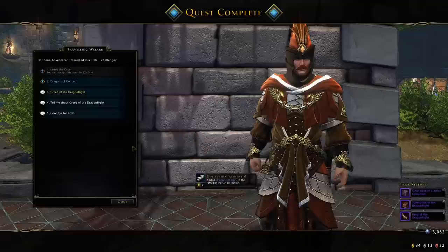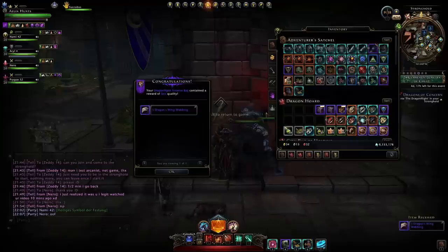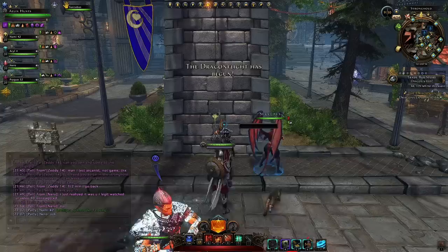With Dragonflight complete we hand in the quest - Chrysos the Vein complete - and this gives us the Dragonflight Surprise Bag along with some Ridges. Completing the quest puts those items in your inventory and we can complete Dragons of Concern, giving us another fang and some useless strongboxes. You can pick up the same repeatable quest to get more fangs. Unfortunately from the surprise bag we only got some dragon parts, though they do have a tie-in with dragon hunt.